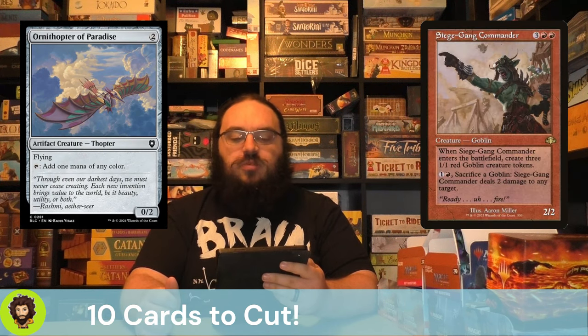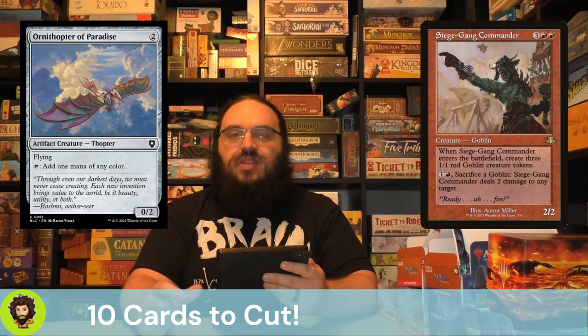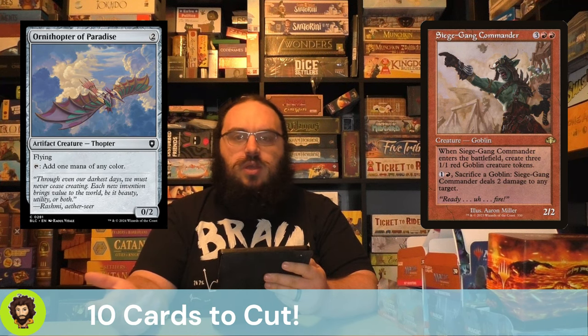Siege Gang Commander is a 2/2 for 5 that generates three 1/1 bodies — and this is honestly probably the hardest cut I've made in this deck. Obviously offspring at limit 7 would generate seven 1/1 bodies plus his 2/2, but cuts had to be made and he's out.